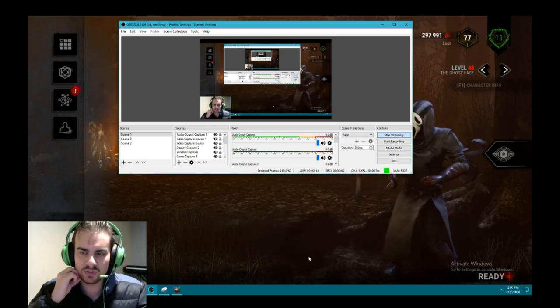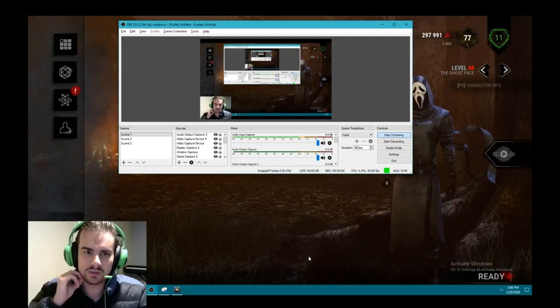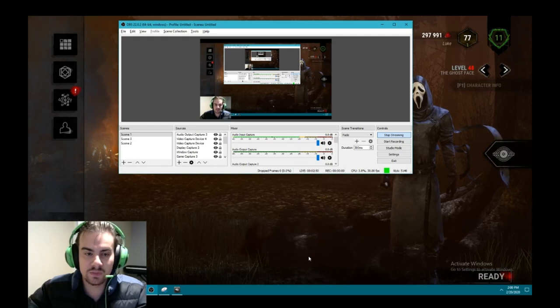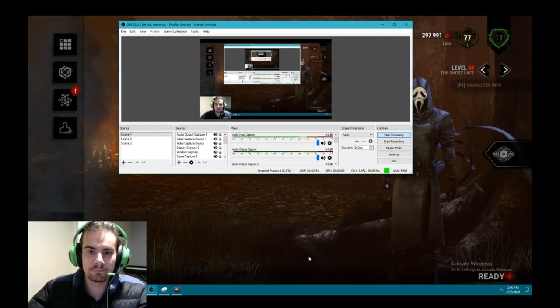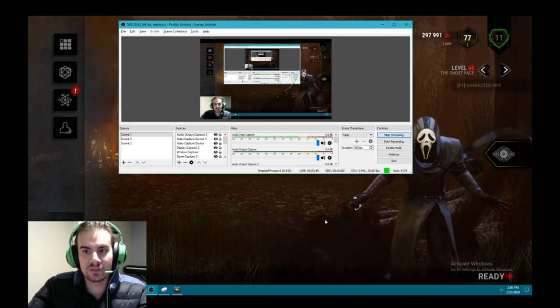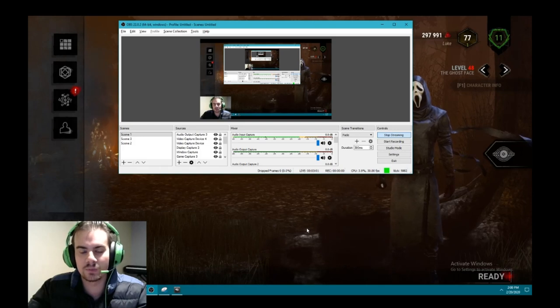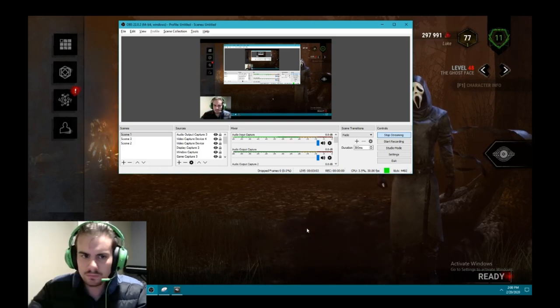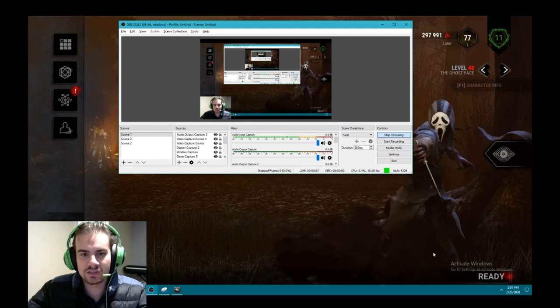I don't recommend anyone actually get blood points this way. It's obviously an exploit. I'm making this video to draw attention to it so that the developers can fix it, because this is the easiest fix in the universe. I see a lot of people exploiting this at gray and yellow ranks — ranks 20 to about 12 — because that's where your rating will usually end up.